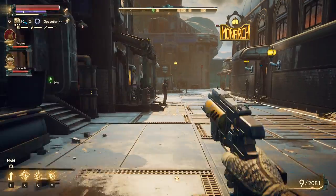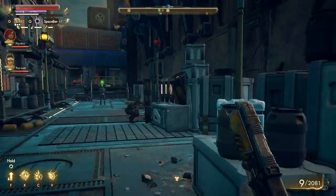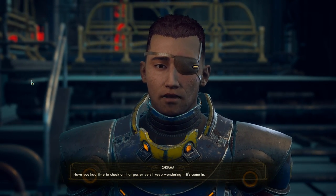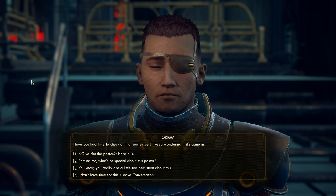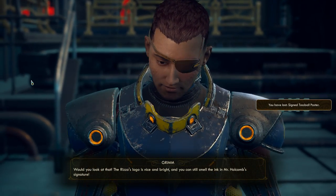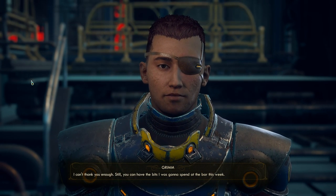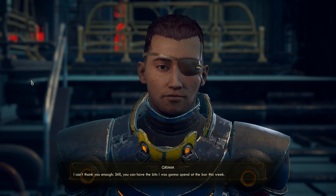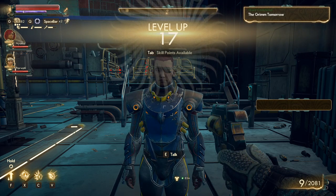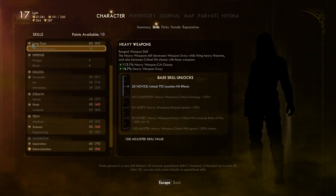I talk with Grim about the tossball poster - it's come in and I hand it over. We get 15,000 XP and a tossball blocker item. Now I level up again and consider pushing persuasion to 60 to pass more persuasion checks with the bonuses I have.